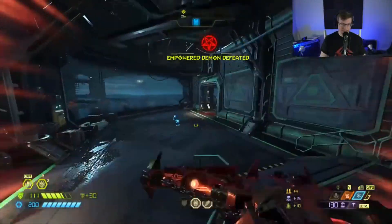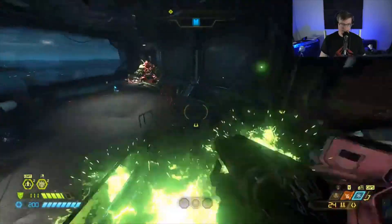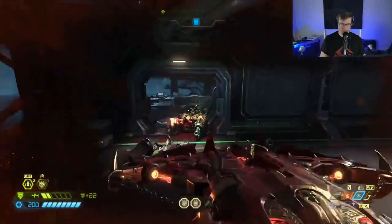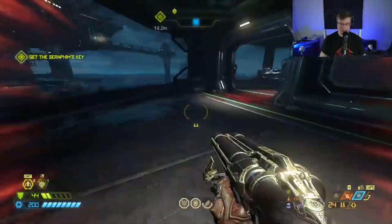We definitely need some Cyber Mancs on the inside. Considering going upstairs and downstairs, an Archvile would be nice — same thing with the outside, because then you have to hunt him down: is he up, is he down? But it's gotta be fun no matter which way you go about it. Dread Knights are good too because of the Pounce attack, or even Barons.